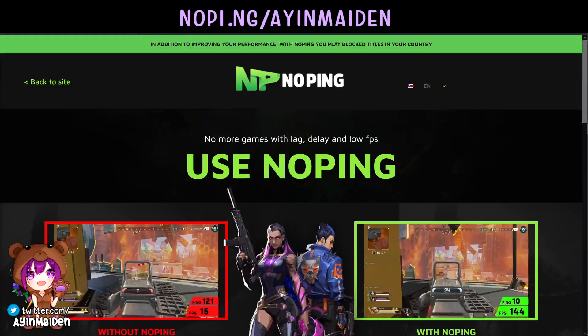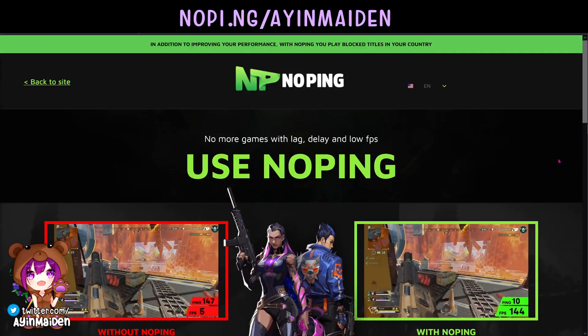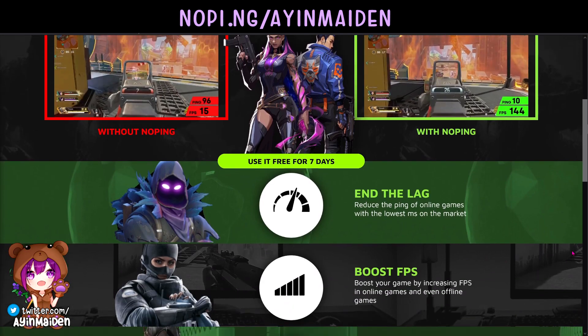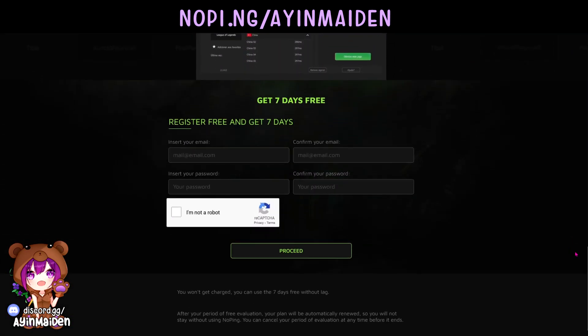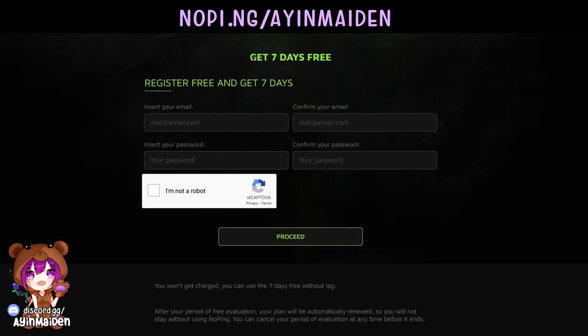So if you would like to try this, you can go to this link right here. Scroll down a bit here to get 7 days for free. Just fill in the blanks below and follow the instructions after you click proceed. Don't forget to read the fine print at the bottom.